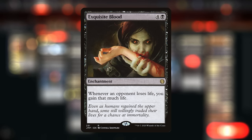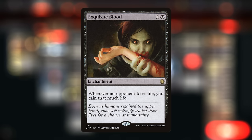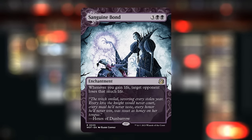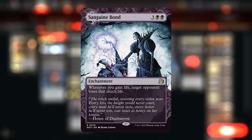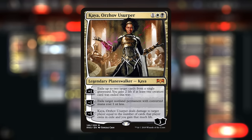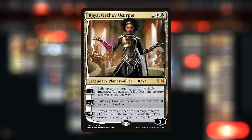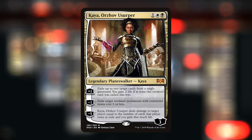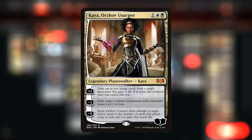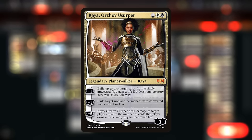Exquisite Blood is a five-mana enchantment that says whenever our opponent loses life, we gain that much life. It goes infinite with a lot of effects that say 'whenever we gain life, target opponent loses that much life' — Sanguine Bond being the prime example. With both enchantments in play, either gaining life or making the opponent lose life sets up an infinite loop. Our commander, Kaya Orzhov Usurper, is a relatively cheap planeswalker that can exile permanents with mana value one or less, keep graveyards clear, and gain life to potentially kickstart the Exquisite Blood combo.